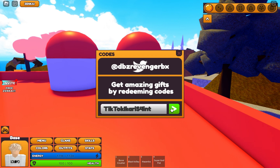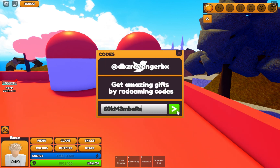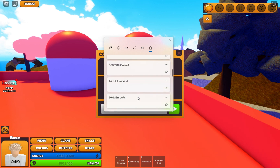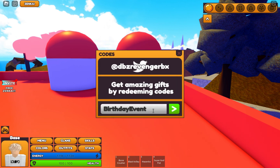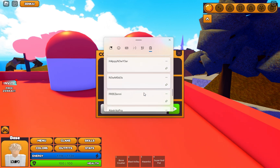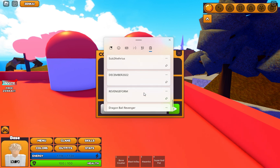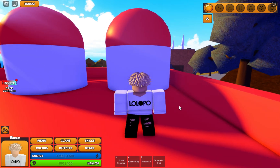This code is invalid. There are a bunch of codes but many of them are not working. Birthday event, 20 million stats - these are all invalid. Let me show you from the latest one. We have the code Revenge Form - and yeah, these are all invalid too.